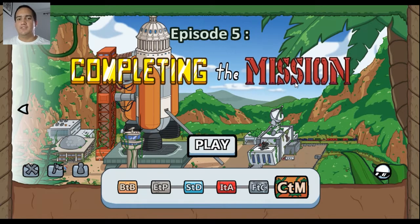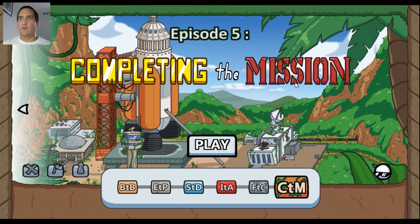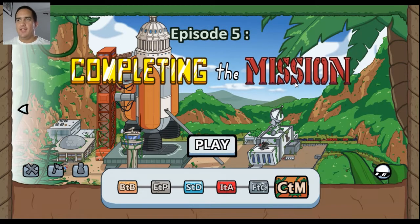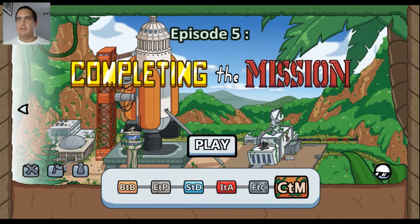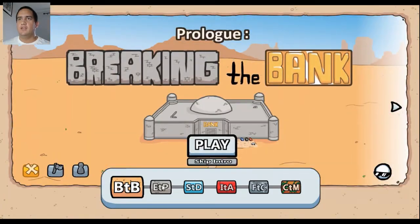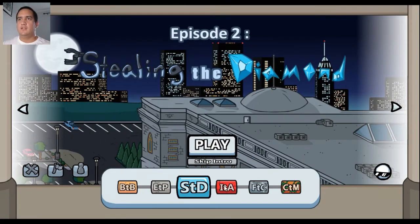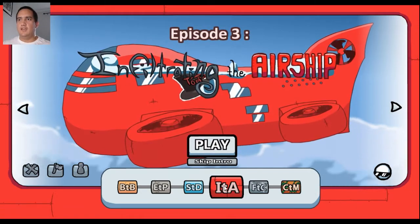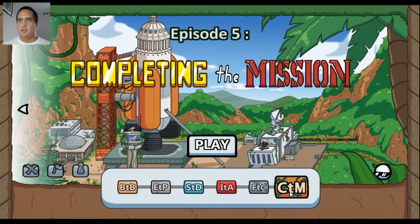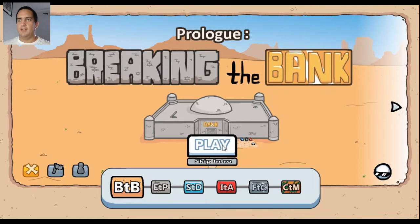Hello guys and welcome once again to another episode of D Roblox Fans. Today we're going to be playing Henry Stickmin, a very cool game I'm sure many of you have heard of. So I'm here at the main menu and we can go to breaking the bank, escaping the prison, stealing the diamond, infiltrating the airship, fleeing the complex, or completing the mission. I'm going to go ahead and try to break the bank, so let's go ahead and play.